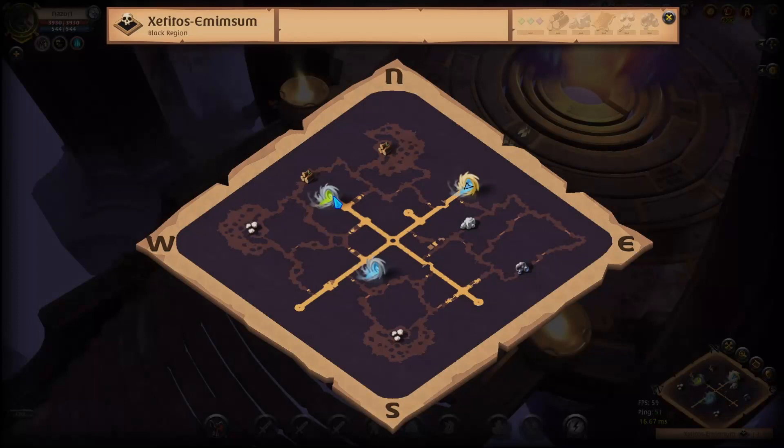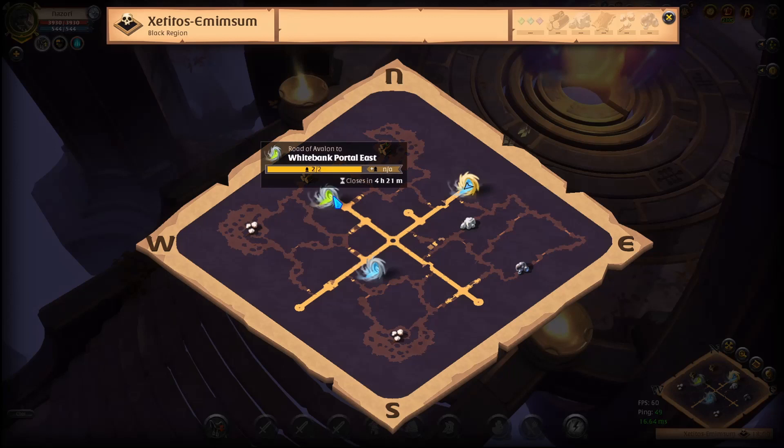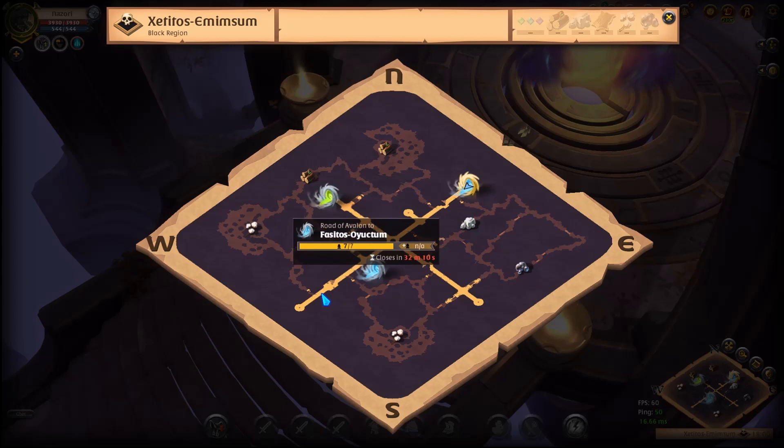The map is actually pretty useful for giving you information about the portals. They're color-coded: the green ones are 2-man, the blue ones are 7-man, and the yellow ones are 20-man. You'll also notice the outside of the portal is either gray or yellow — if it's yellow, it indicates that you've personally transited through that portal. You can only see this information if you're actually in the tile you're looking at on the map, so you can't just go to the world map and check any location remotely. You have to be on that tile.